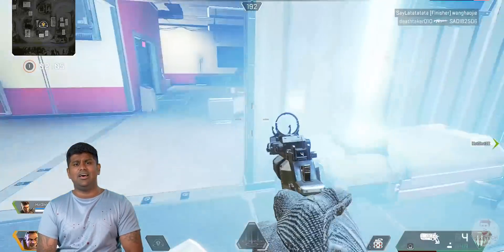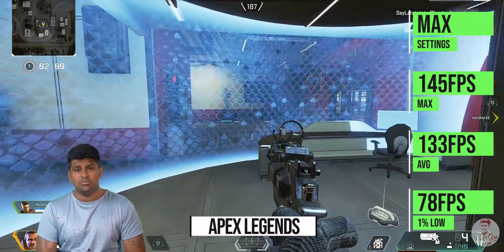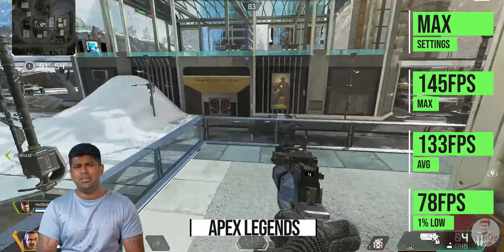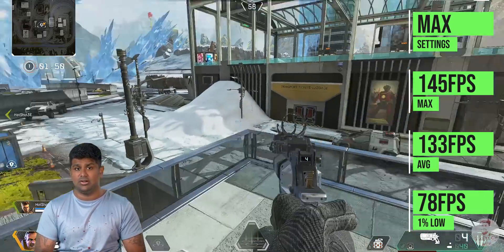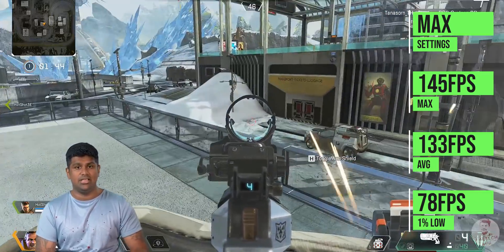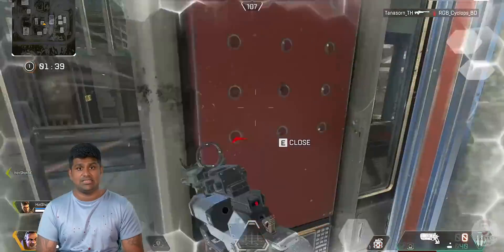Finally, Apex Legends shows an average of 333 FPS, with 1% low at 78 FPS at max graphical settings. Basically, you can run games at 1080p ultra and very high settings. The RX 5600 XT is a good choice, and even Red Dead Redemption 2 manages above 60 FPS 1% low at ultra settings.